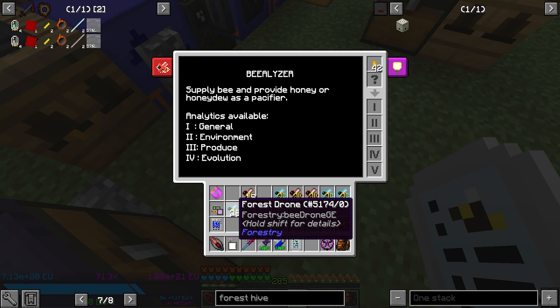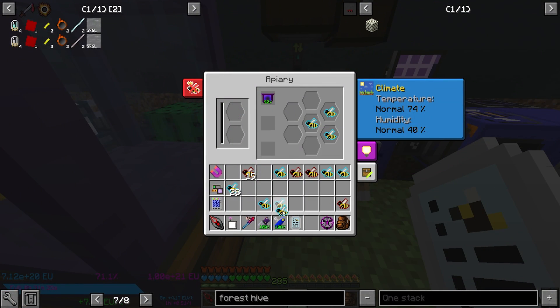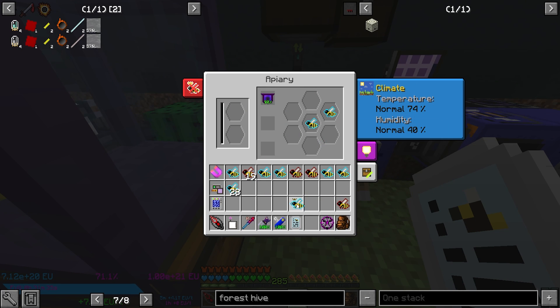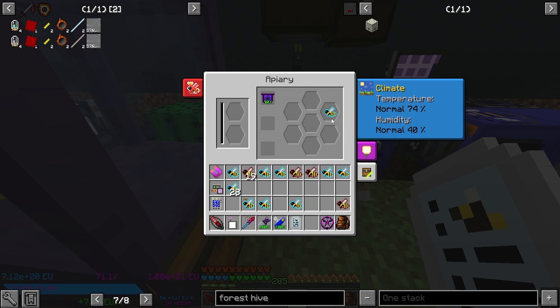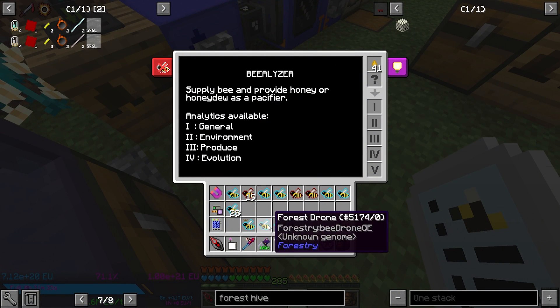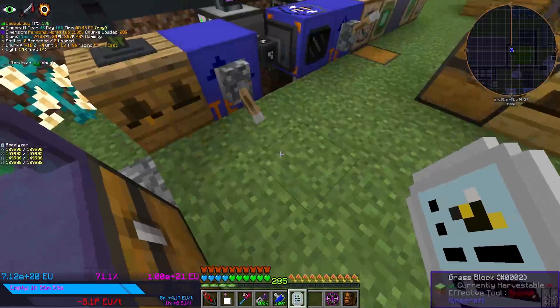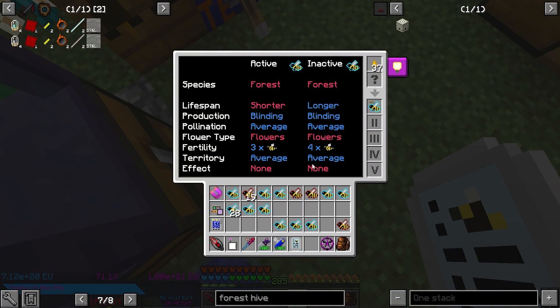So now I would take this pure Forest with this Majestic drone. Now I grab this Forest — these are the ones I just got. Now I have production blinding, but I got rid of the longer. But that's okay — now the blinding is here. Now if I look at this: slower blinding. Okay, so you think maybe that's a good one to use. This one's blinding, blinding — so you definitely could use this one if you want to keep the blinding. This is active, inactive — a pure drone with blinding traits. So now if you combine this together, you'll see that now I have a Forest drone. And remember to repair your Oblivion Frame when it gets low.